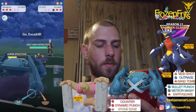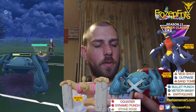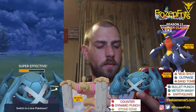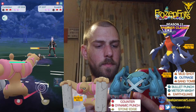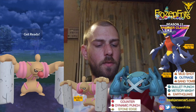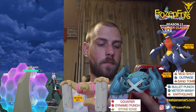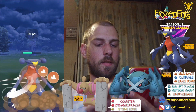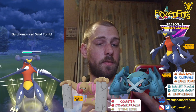He comes back in with the Excadrill. We're just gonna let this go, and then we're coming in with Conkeldurr. He's switching in so we're going for a Stone Edge. We're gonna switch in and I accidentally clicked on the Sand Tomb.